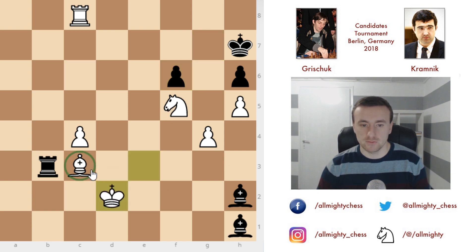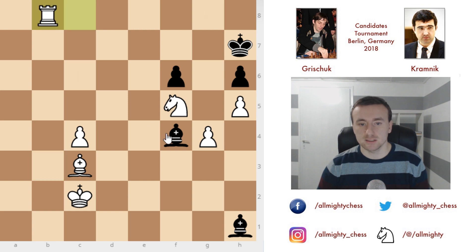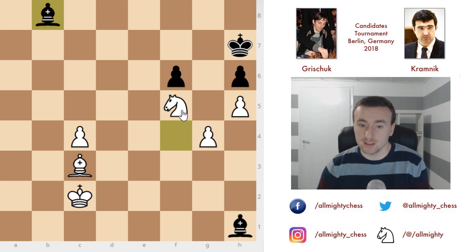We have king to d2, defending the bishop and also threatening to take. Bishop to f4, king to c2 attacking the rook, and rook to b8. Rook takes and bishop takes and now they exchange rooks. Still, it's not a clearly winning endgame, but white is a pawn up. Black has a bishop pair in the open field. It's still a game that needs to be played, and it's already move 74. Now it's also a question of which player is better prepared physically to endure the stress.